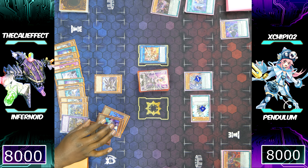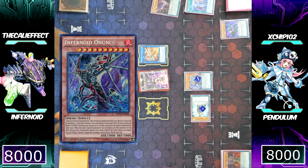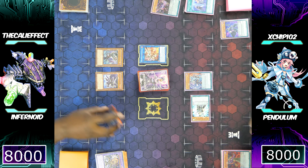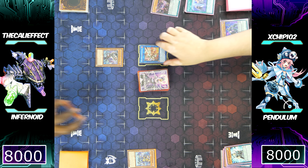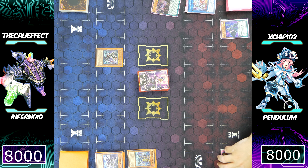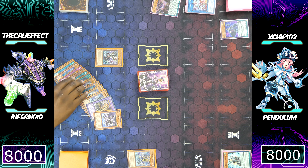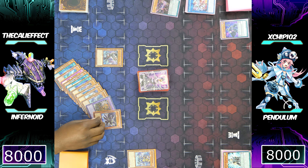Banishing three Infernoid monsters from my graveyard, I'm going to special summon Infernoid Ununu. What this card does is destroy all monsters on the field upon its summon — that is a board wipe, ladies and gentlemen. I can also tribute a monster to negate the activation of a spell or trap card and banish it. One would think that's amazing — and it only cost me three Infernoid monsters that were already in the graveyard.